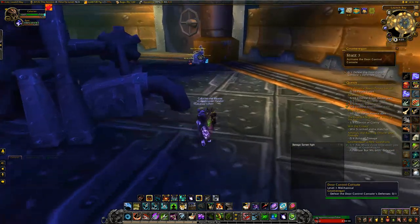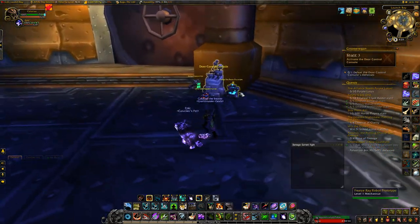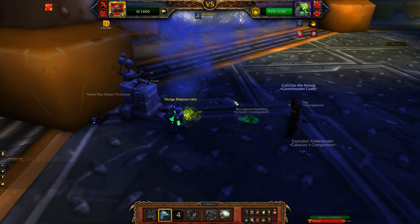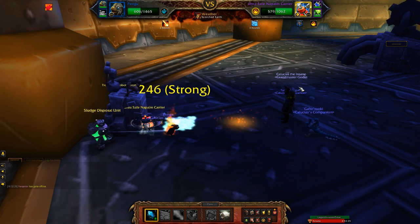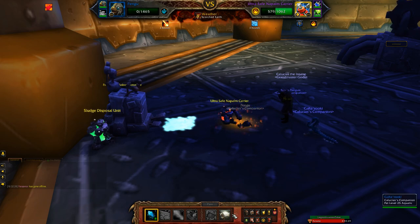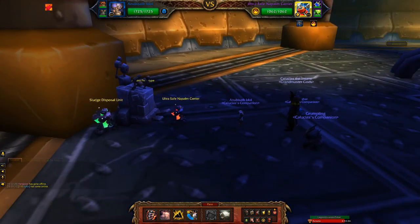Now onto stage three — the Botched, which was actually my first real hurdle. My original team didn't work, and I then swapped to an all-aquatic team since the enemy team is all elemental, but that didn't work out well either. I managed to get it with my Anubisath Idol, Crusher, and Grumpling — though not on my first attempt with them. If you think you have a good aquatic team, go for that.